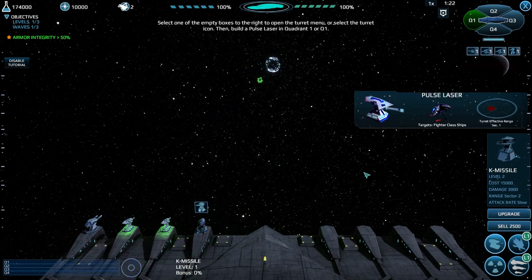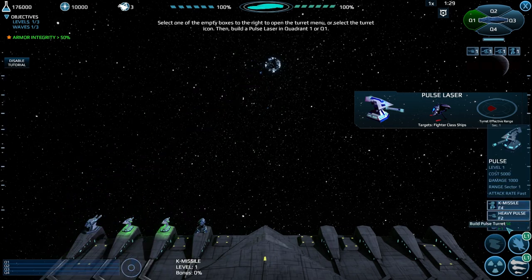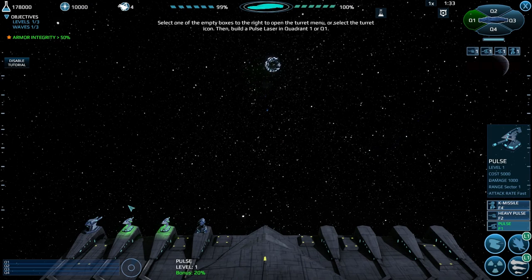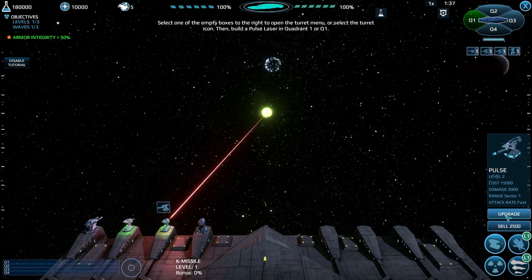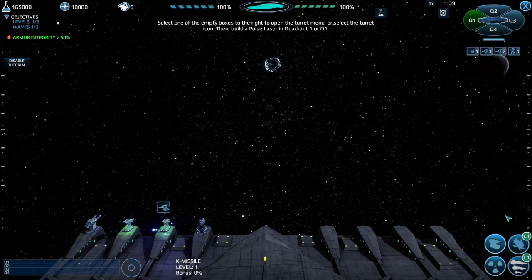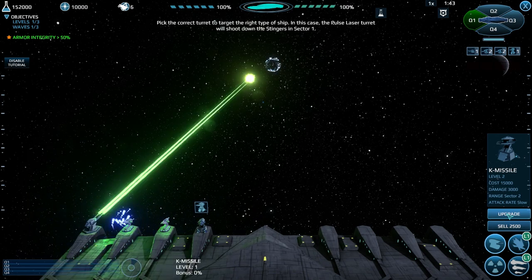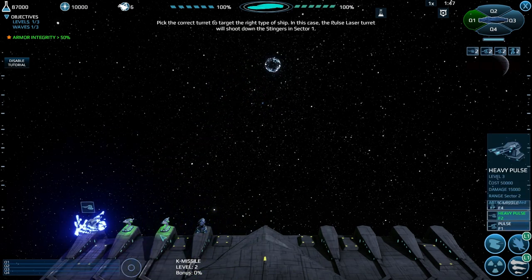Select one of the empty boxes to the right to open the turret menu, or select the turret icon, then build a pulse laser in quadrant 1 or Q1. Already have one - got a pulse laser there. Pick the correct turret to target the right type of ship. In this case the pulse laser turret will shoot down the stingers in sector 1.